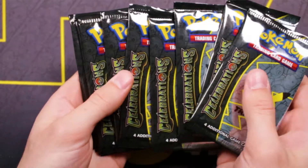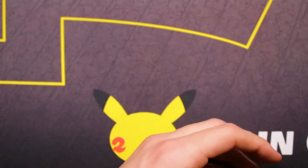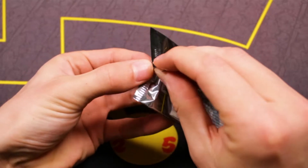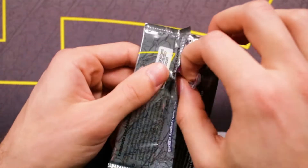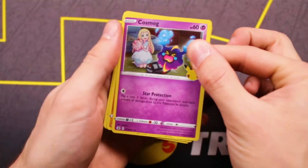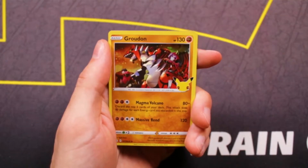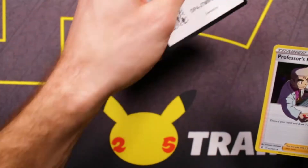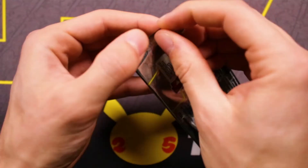But that's all right, because now we have our 10 Celebrations packs — 40 total cards. I'm hoping that at least one of them is a Charizard. Those sets we just opened are all really tough. Vivid Voltage, I don't think I've ever gotten a hit out of. Darkness Ablaze is pretty tough. And we all know Battle Styles is infamous for being impossible. But Celebrations, on the other hand, completely different — Celebrations is hit after hit after hit. Starting off with a Cosmog, let's do a Groudon. One of my favorite artworks in this set — this Groudon card is absolutely beautiful. Reshiram and Professor's Research — he's breaking the fourth wall.